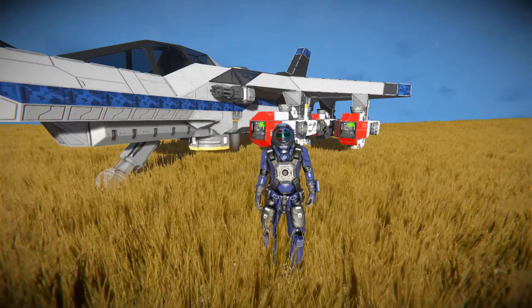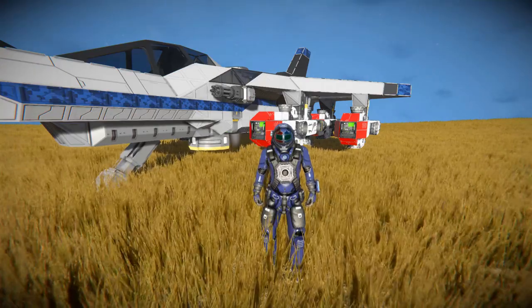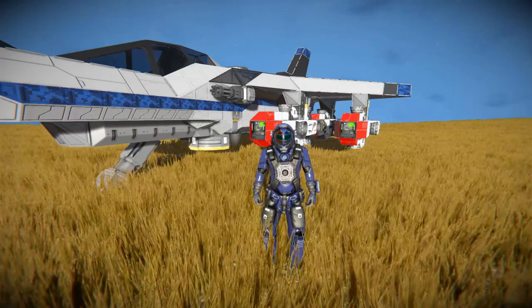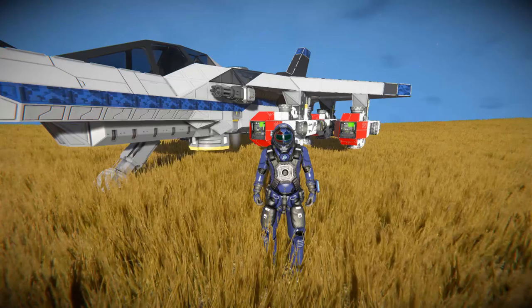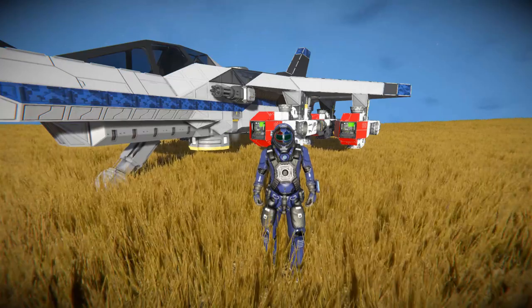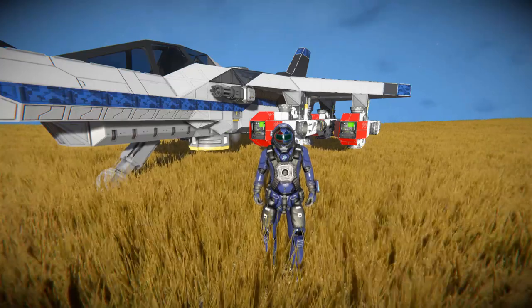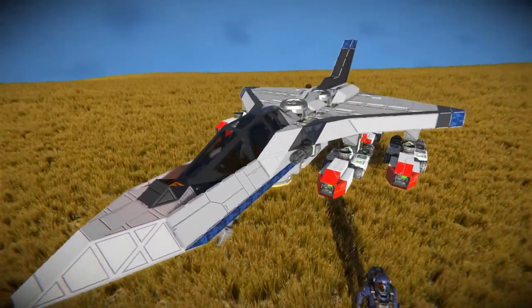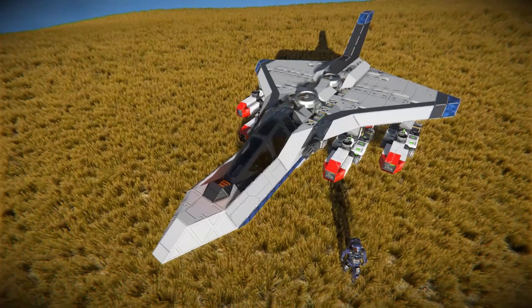Hello and welcome back to Space Engineers. In today's video, we're looking at another small fighter, but this one has AI-controlled missiles thanks to the latest update, and it comes in a nice small compact design. This is called the BX-65A Missile Fighter, which comes with two gatling guns for some manual firepower and AI-controlled missiles to launch at your enemies.